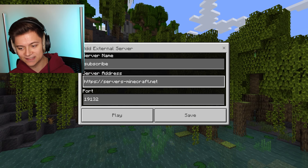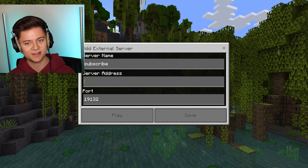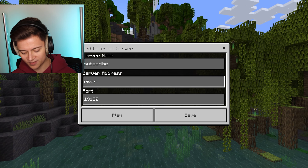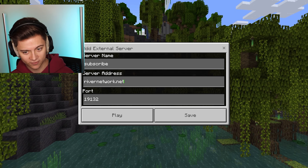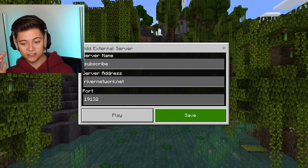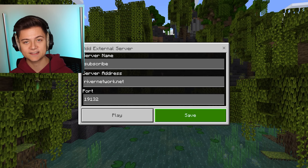For today's episode I'll clear that out since it's a website URL, not an IP. We're going to type in rivernetwork.net — this is actually my Minecraft server. It's an SMP, so if you like survival SMPs, be sure to add this to your list. Now press Save.